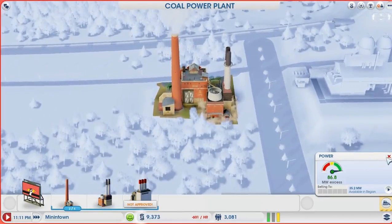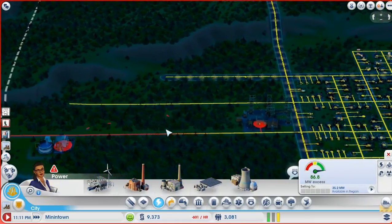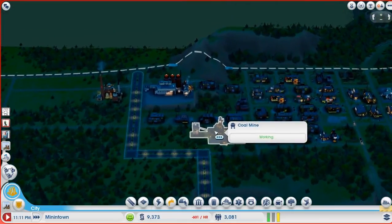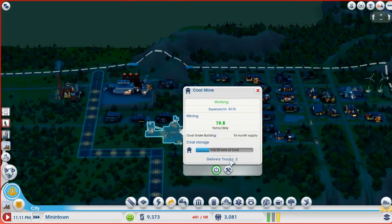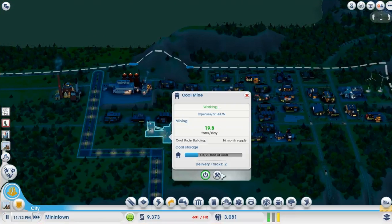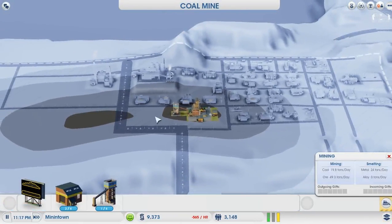Put the first one here. Thanks for telling me after it was too late — I really appreciate that. We have a 16-month supply of coal under the building as well. Can we build service roads off of these guys? No. Well, that's alright. We can plop another one over there and that'll have a pretty decent supply as well.